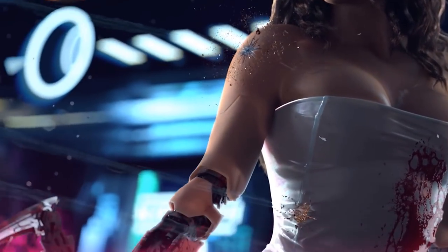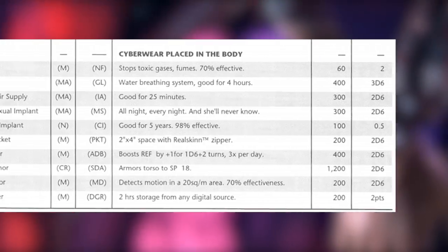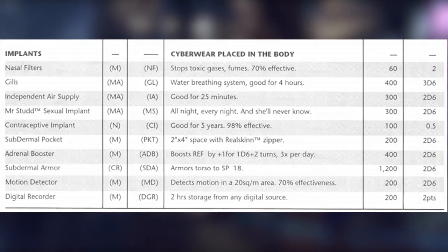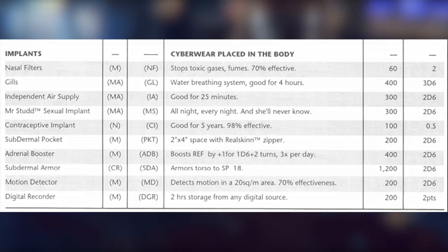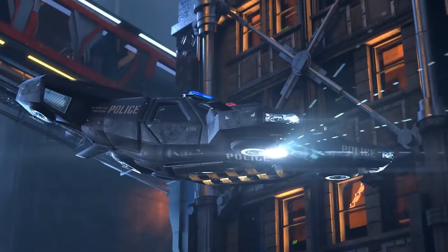Subdermal armor is placed in the torso, but you can also put armor into different parts of your body like arms, legs, and so on. But the more cyberware you put in, the humanity index goes down.